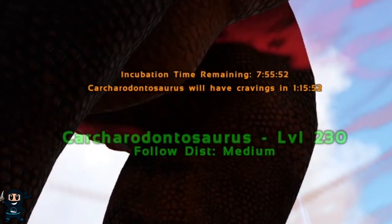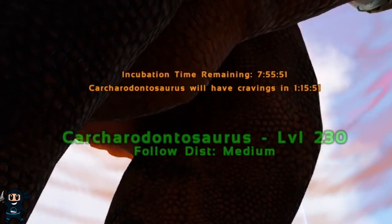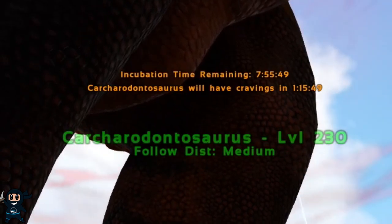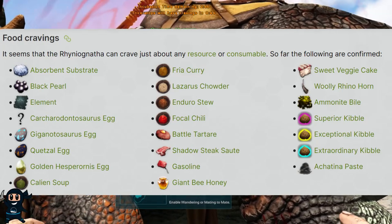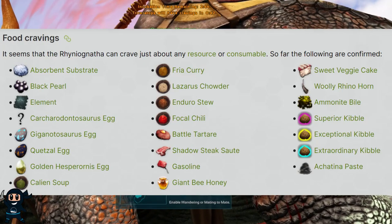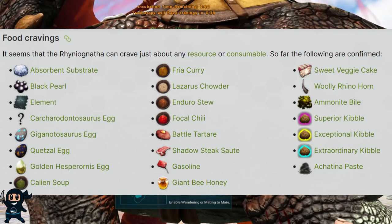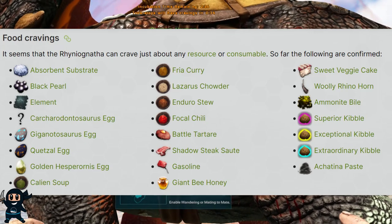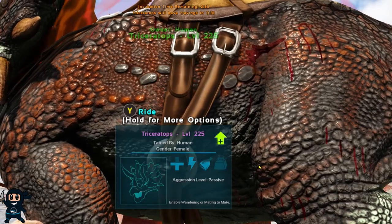Similar to an imprint timer, you have to complete the craving timer if you want to get a really good high-level Rhino Ganatha with good stats — if you don't do that then you've basically just wasted your time. The food your creature can crave during this period will be shown on the screen. Based on my testing, larger creatures like the Carcharodontosaurus or the Bronto will allow you to complete five cravings, while smaller creatures like the trike will only allow three. I'm unclear if this is a bug, so just keep that in mind.